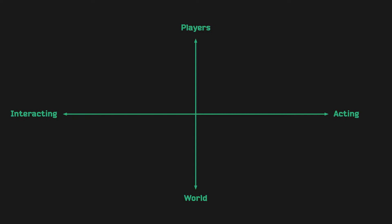The graph has two axes: world versus player, and acting versus interacting. The world-player axis is quite self-explanatory — players are players, and the world is either the game itself or the virtual world you can explore. However, a lot of people struggle with the acting versus interacting axis. It can be explained by asking a simple question: if the target — either the world or the players — is the focus, it's interacting. But if the players or the world are just a means to an end, then it's acting.